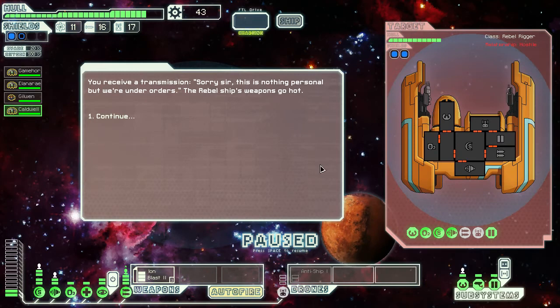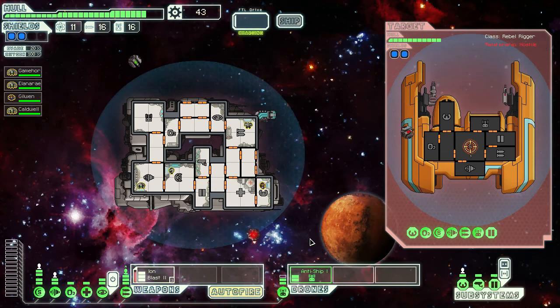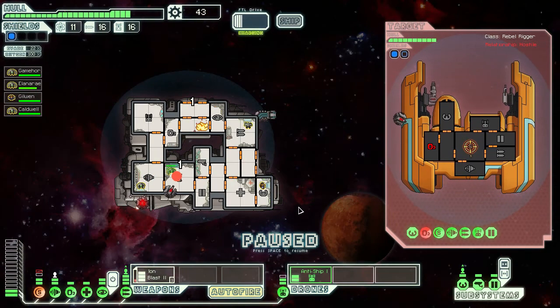You receive a transmission: 'Sorry sir, this is nothing personal, but we are under orders.' The rebel ship's weapons go hard — and they have a drone too. Oh, that sucks. They have an attack drone and a fire drone. They have lots of drones apparently. And we have a fire on board our ship.